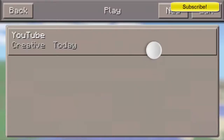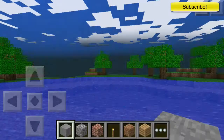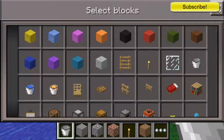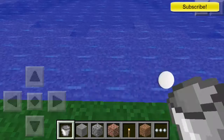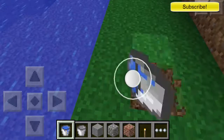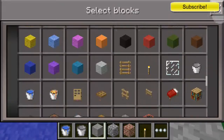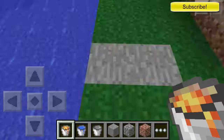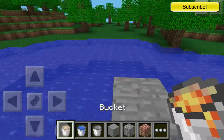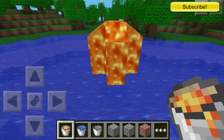I have a world created already just to show you everything. Right here we have the new items, which is the bucket. This didn't go into the bucket because it's creative. I'll show you right here — there's a water bucket already. Here's the lava bucket.